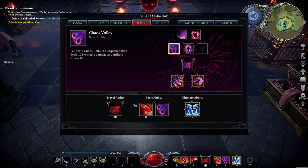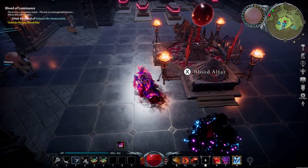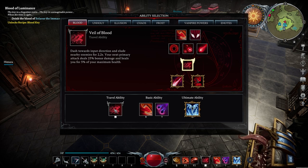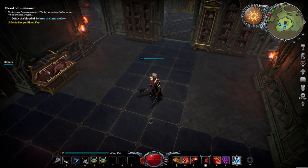We almost forgot to talk about our dash. We're running with the Veil of Blood, which works very well in most situations as the distance traveled is a little bit further compared to others. Some people play with the Veil of Chaos, which allows you to dash twice, but the distance isn't very interesting and you deal a little damage each time you travel. With the Veil of Blood, you get a bonus damage on your next strike and it even heals you for 5% of your maximum HP, so I personally think this is hands down the most interesting one for this build.